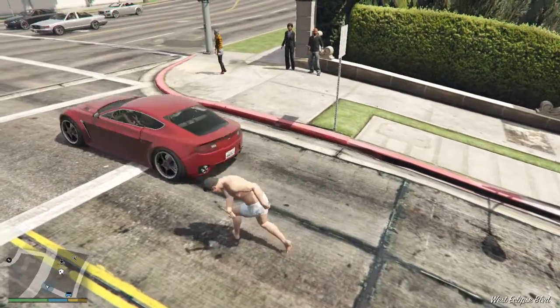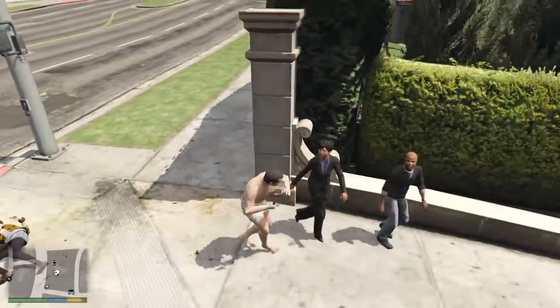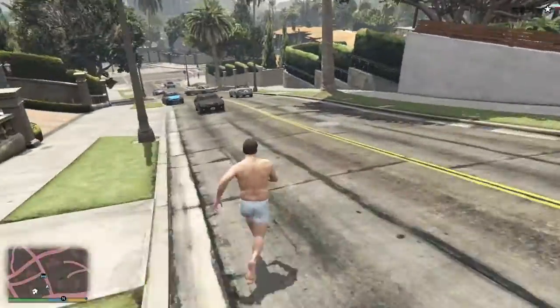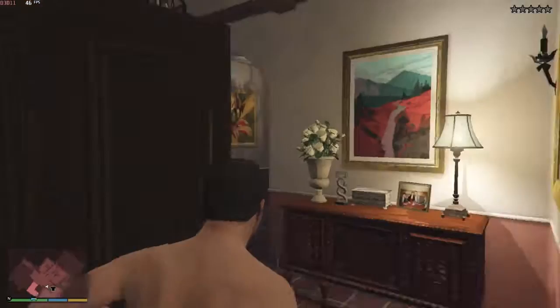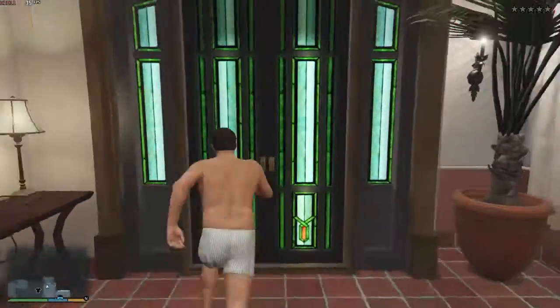Use the hammer to hit completely innocent and totally all-American civilians, or damage the property that they hold so dear. Once you have been awarded one wanted star for your hard work and effort, wait for the police personnel to arrive on the scene. Or you can just call 911 like a boss.